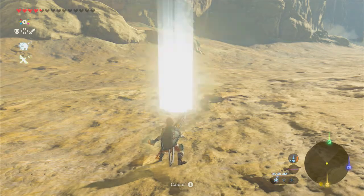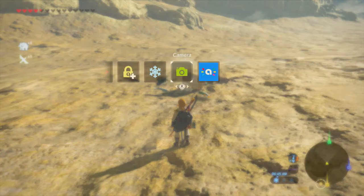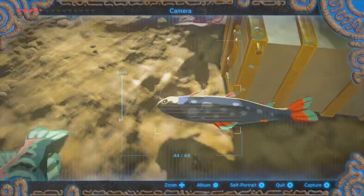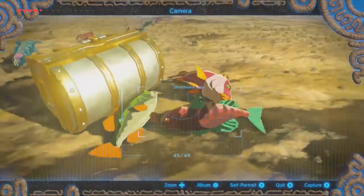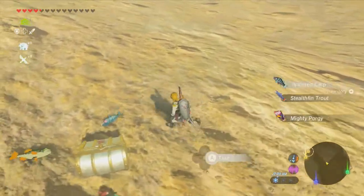Starting off here with Wind Waker Link. As always, I should be checking these fish because this is a very good opportunity. Is that a new one? Look at that — Stealth Thin Trout! We've got another new kind of fish for the compendium. That's perfect, I love it. Kind of feels a little cheap, but I'm not above it, because these fish are always a pain in the ass to scan.